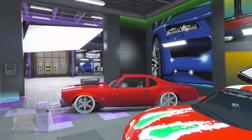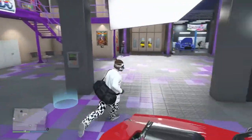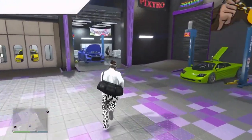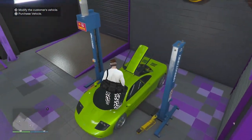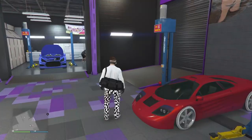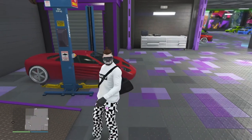Once it kicks you out of that cutscene, come over here. You can choose what vehicle you'd like from the service vehicles. You want to stand right in front of it, press right on the d-pad, and you can see you transfer the Benny wheels.